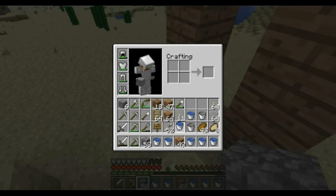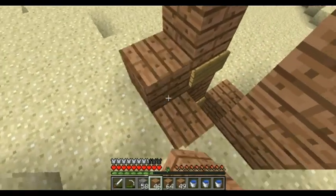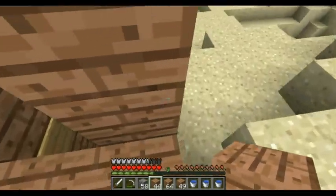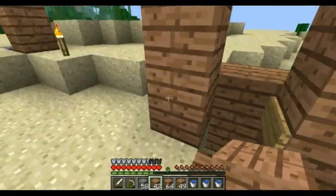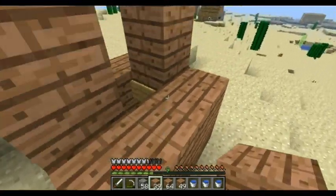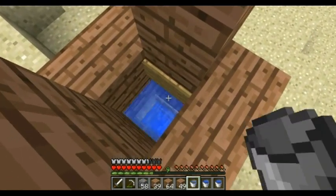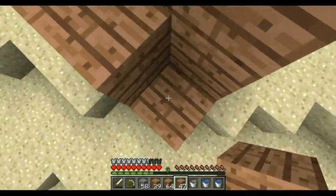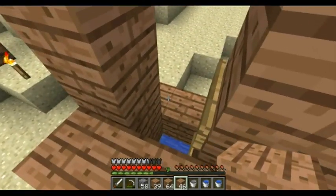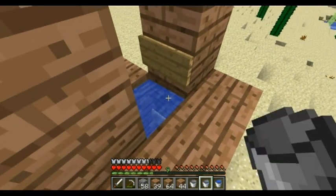First, we need to build the outside of this. I'm going with wood because there's a lot of cobblestone stuff in the world and I'd rather have wood than cobblestone. I just need something to do with my jungle tree wood, and that's what I'm doing here — something with the jungle tree wood.